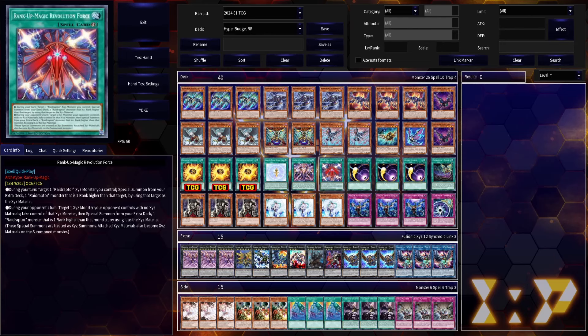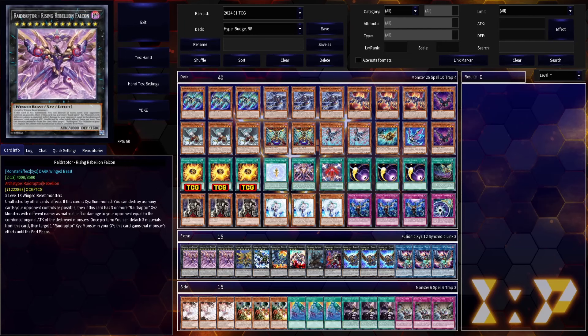Now you might think to yourself, well, we're in a link format, everybody's playing fire — what Xyz are they ending on that has an advantageous rank with no material consistently? And the answer is: Typhon is a rank 12, and we have a rank 13. We can steal Typhon and make the third Riser — that's why I'm on three copies. I really want to resolve it, it'll never happen, but I really want to.